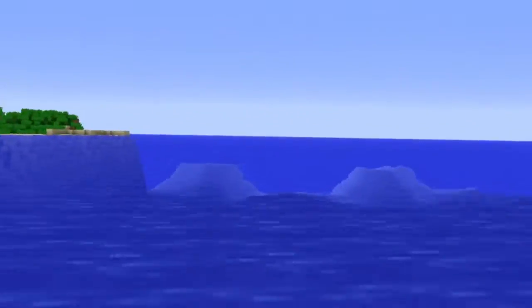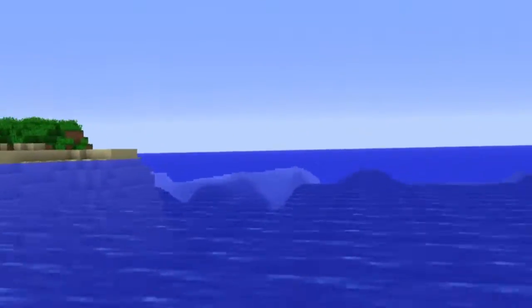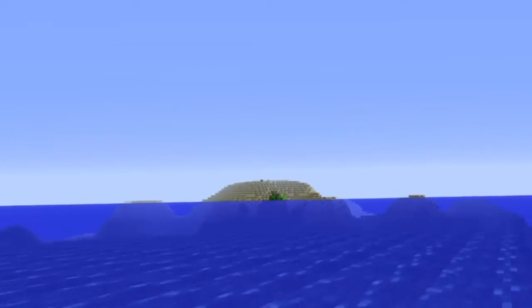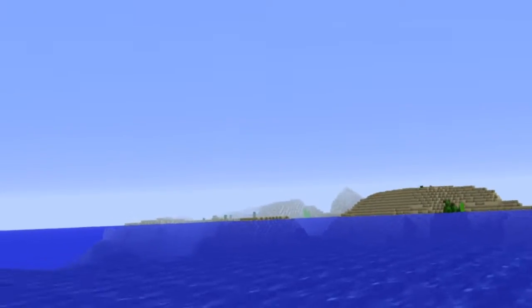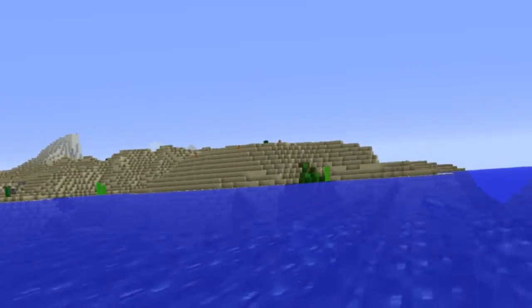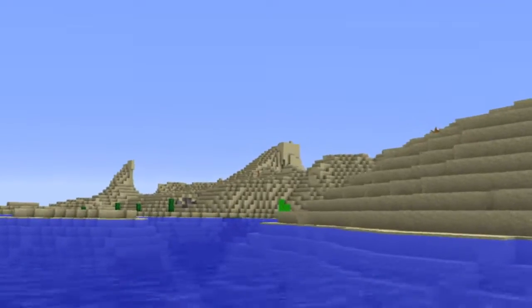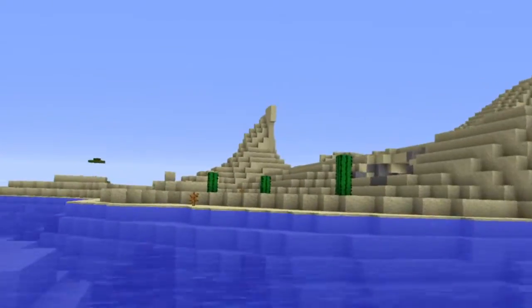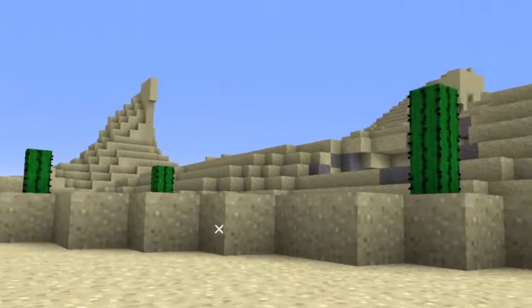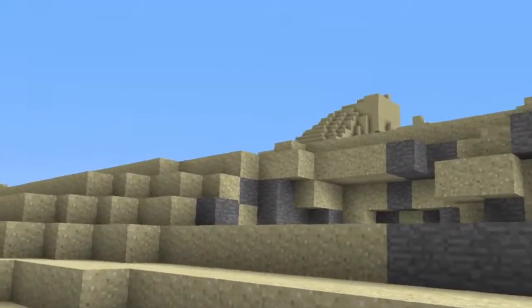So first we're going to go completely in this direction for a certain amount of time. Is that desert? Good, so we've got a desert. This is interesting. So because we have desert, we have cactus and I want cactus. But we also might have a desert temple to raid. And this is Savannah.